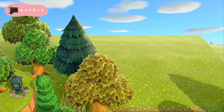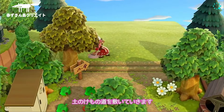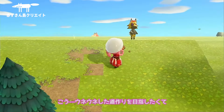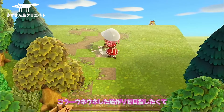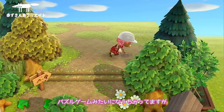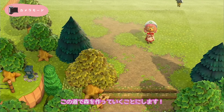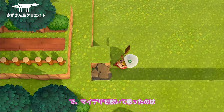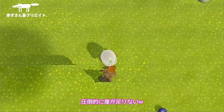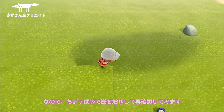気分転換にリリーちゃんのお家を移設。ここはエイブルシスターズの近くで、リリーちゃんが店の手伝いとかしてたら可愛いなー。さて、お次はこのエリアをクリエイト。まずは道にしたいスペースに土の獣道を敷いていきます。こう、うねうねした道作りを目指したくて、パズルゲームみたいになっちゃってますが、この道で森を作っていくことにします。マイルザーを敷いて思ったのは圧倒的に崖が足りない！ちょっぱやで崖を増やして再確認してみます。